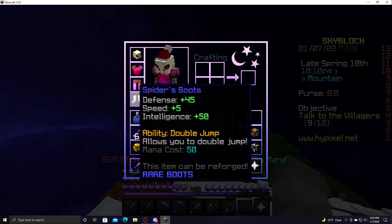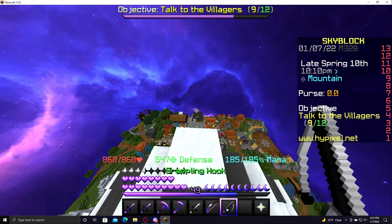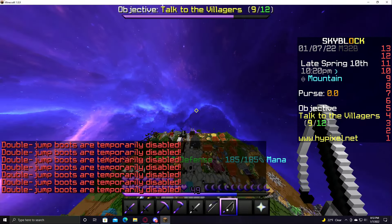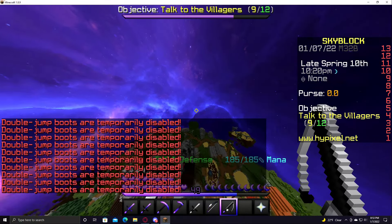You do need spider boots to do this, and as you can see it used to cost 50 mana, but now since they disabled it, this happens — I can just fly forever if I want, like I can fly all the way to the end island or something.